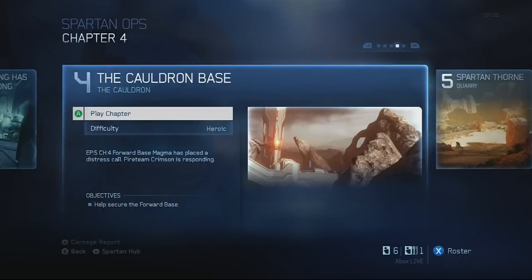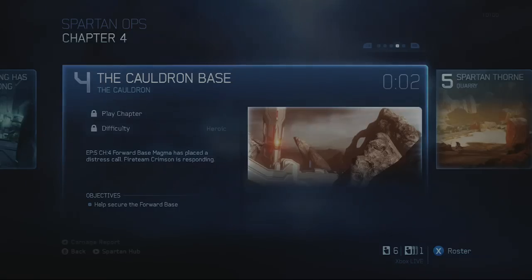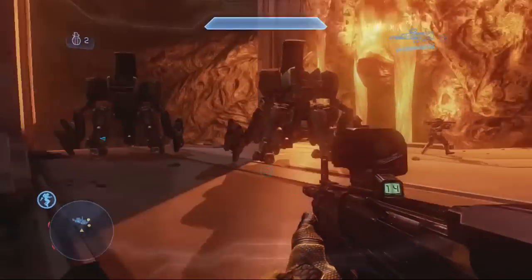What's up everybody, it's Grazer. I'm going to show you how to get the What Power Outage achievement in Halo 4. We're going to play Chapter 4, The Cauldron Base on Spartan Ops Episode 5.